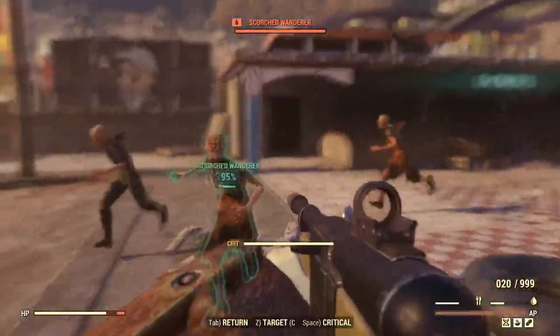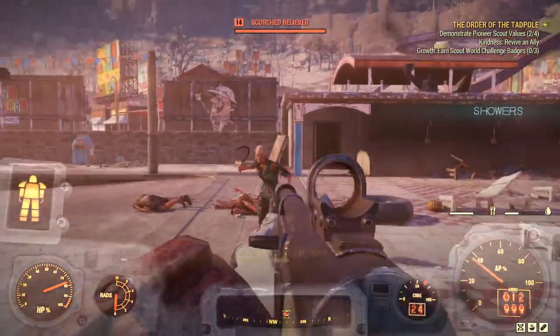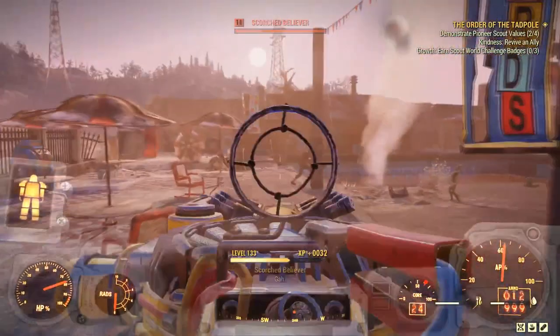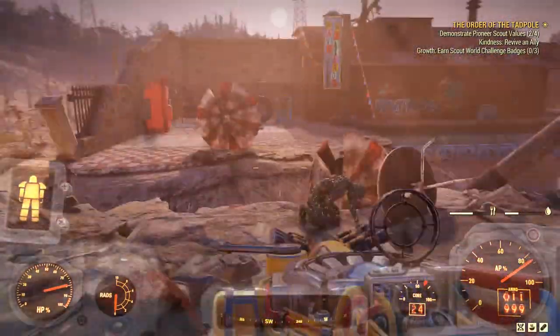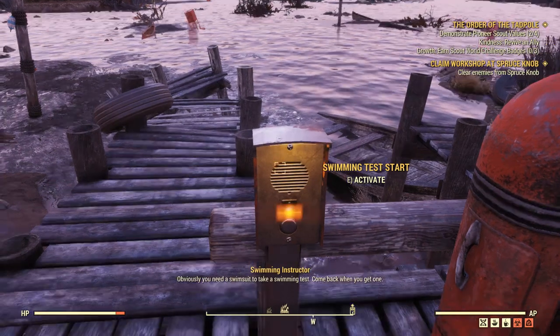Still being chased by all the Scorched in this park - I honestly couldn't really be bothered to kill them because they don't do much at all. We just finish clearing them up so we can get this last picture and get on to some of the more interesting parts. Objectively, I think these are the easiest challenges to do. So onto the next part, we need to do a swimming test.